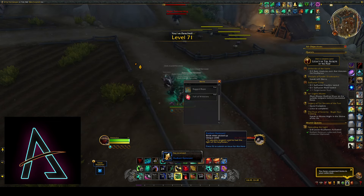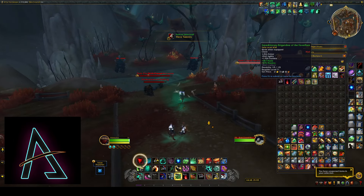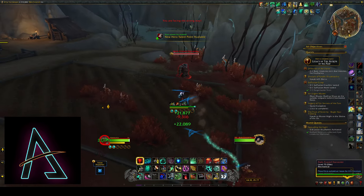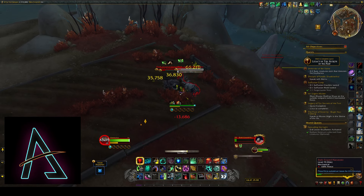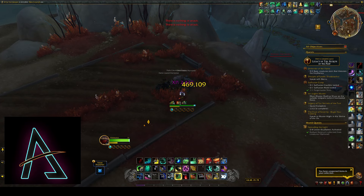The nice thing is you can farm lots of these while leveling, and then on your alt you can stack up to 200. Each week you just come here, light a flame, get your cache — it takes 2 minutes. You basically earn an endgame currency while leveling very fast.